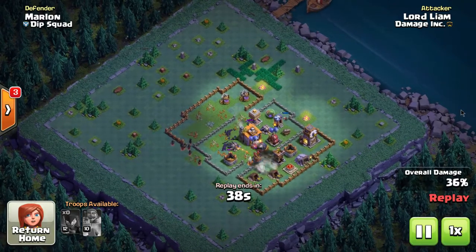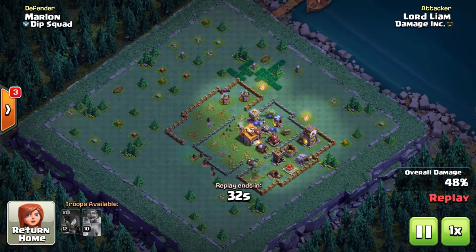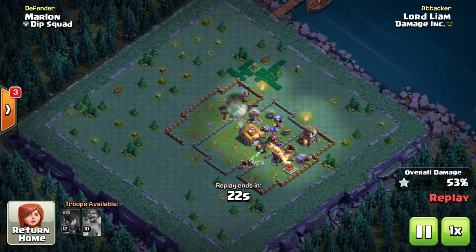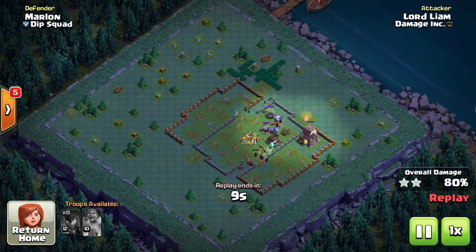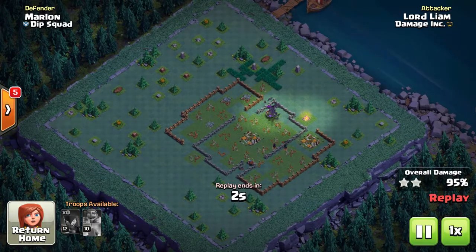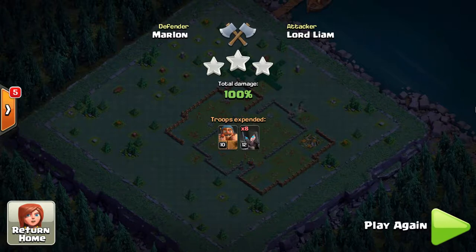Here's Liam again — he started all the way up in the left-hand corner and now the witches just hit the wall. The roaster came in and really put a hurting on him right away. The witches together have the same type of projectile attack as the home village witches, and several of them together do a lot of damage. But it's the bats that are really clearing the bases. Another great attack from Liam with the night witches.